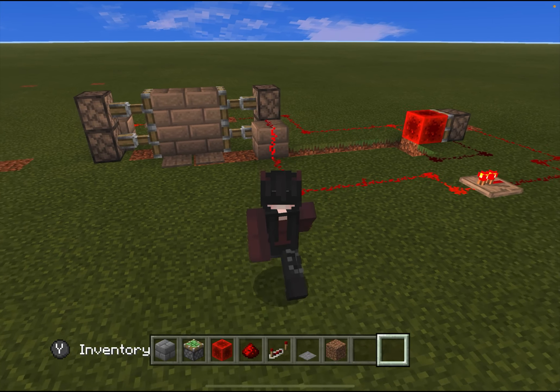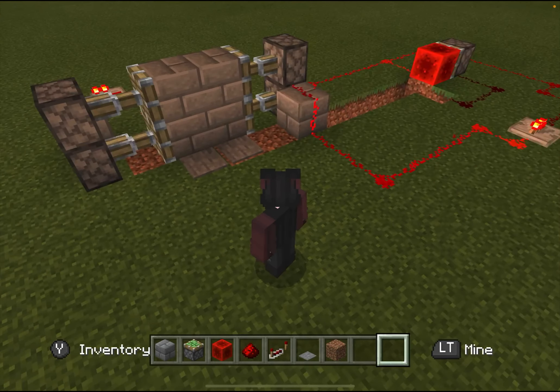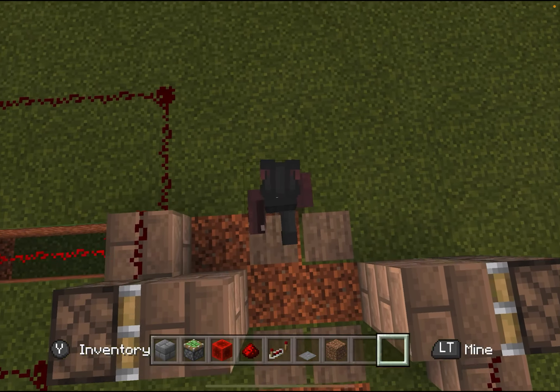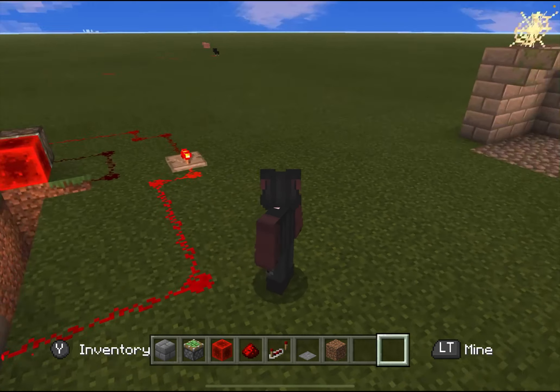So, as you can see it's a door. Let's try to walk towards there. This is pretty hard on a controller. So, basically just walk on it and it opens. That's a contraption we're going to be learning how to make.